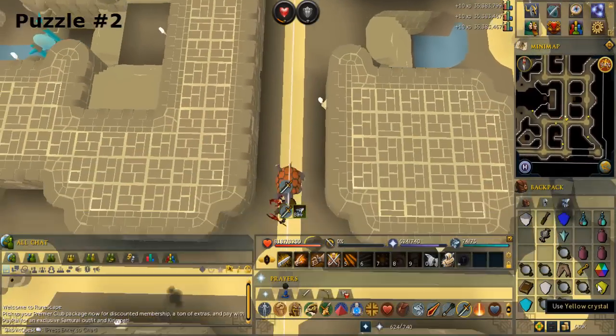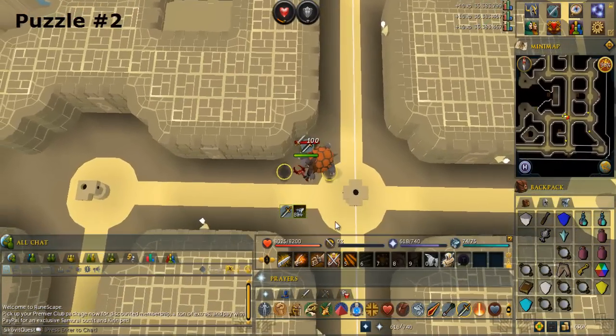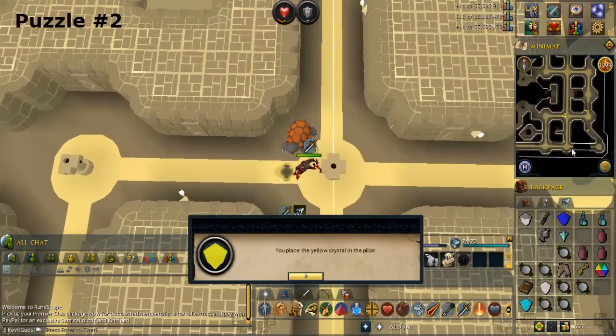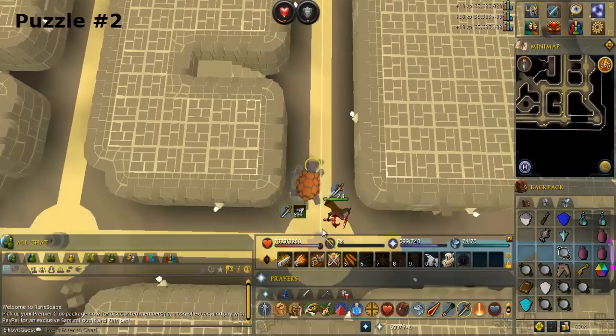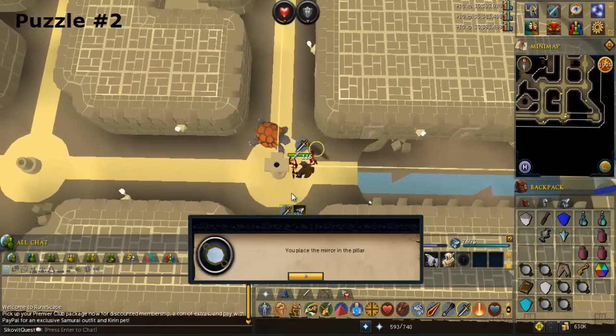Use the yellow crystal on the pillar to the south. Use a mirror on the pillar to the south. Search the pillar and rotate the mirror so the light beam goes east.